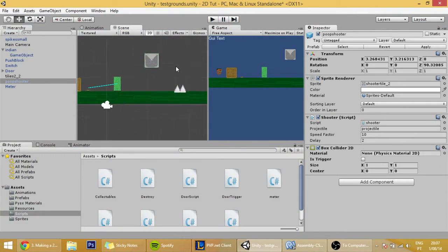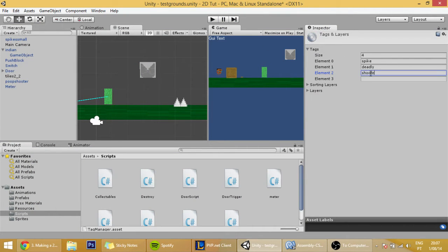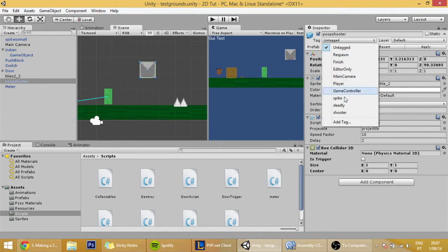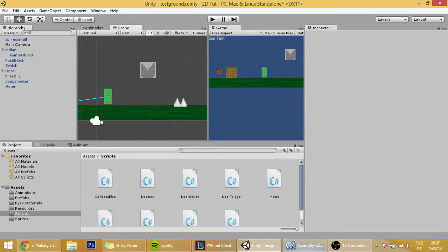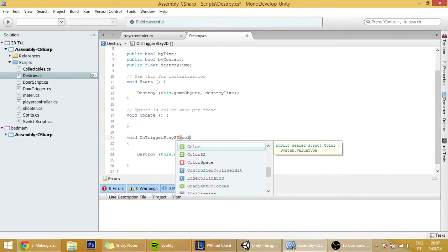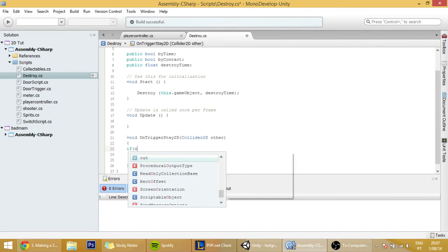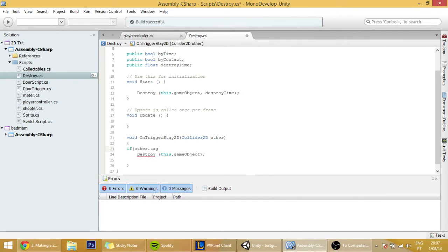So we are going to tag this with something. Let's edit the tag — so a tag called 'shooter', and assign it that tag. And in the code of our projectile, in the destroy code, we are going to make it so that the trigger detects what object is triggering the collision. So if the object colliding has a tag different from 'shooter', only then will the code execute.